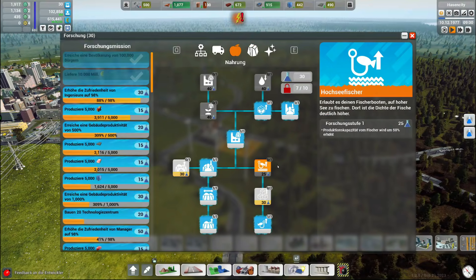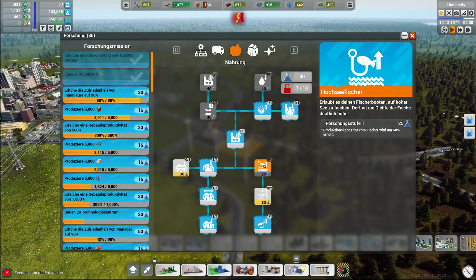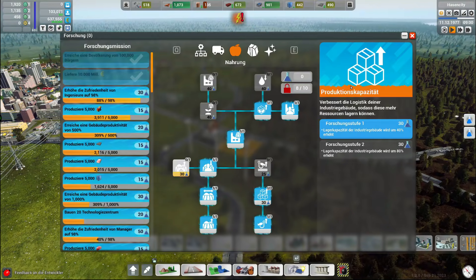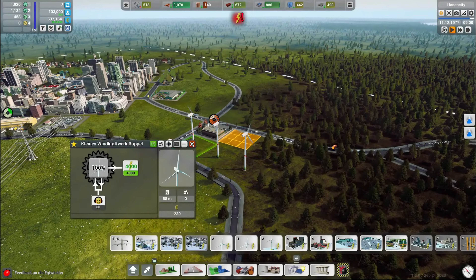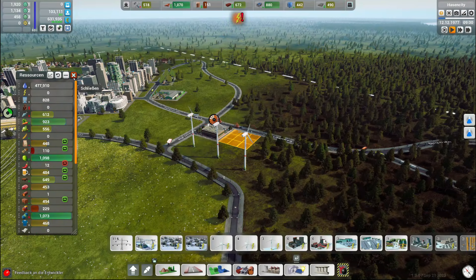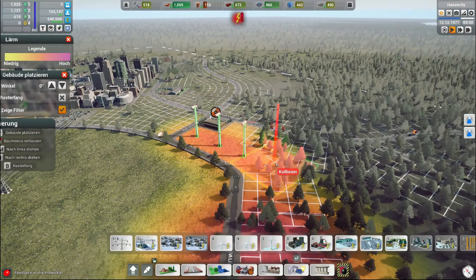7 haben wir, gut – da machen wir noch 3. Erhöht die Produktivität aller Farmen. Produktionskapazität von Fischern um 50% erhöht. Da erhöht die Lagerkapazität der Industriegebäude. Okay, ich habe 3 Windräder, die irgendwie mal gefühlt gar nichts gebracht haben.